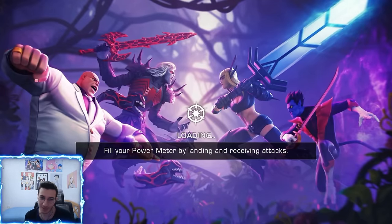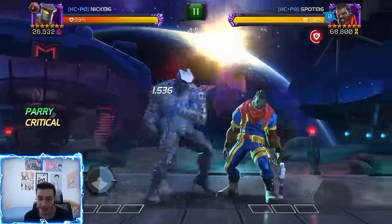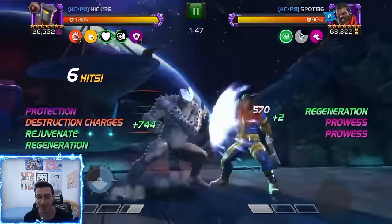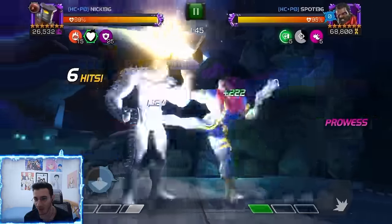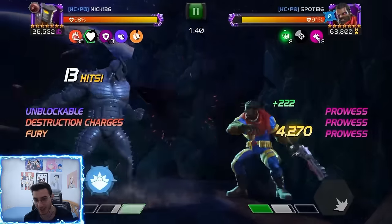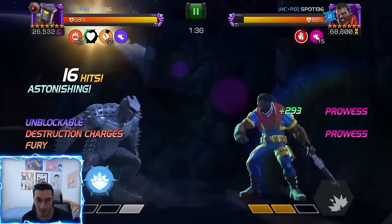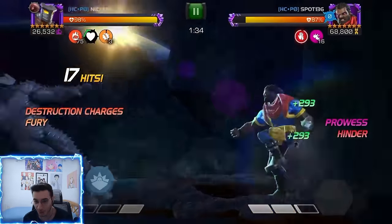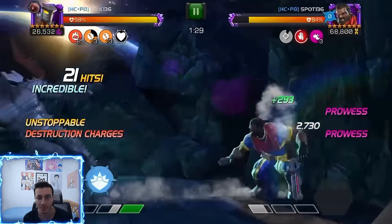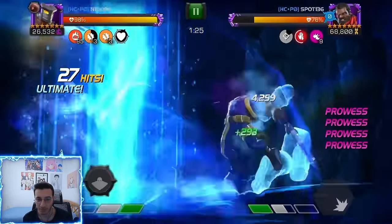I didn't want to do this on stream because I didn't know if it was going to work. This is a rank 3 seven-star Bishop and this fight is going really well. We're just trying to hit his block to make him get those buffs, which are going to build our buffs. We'll also get some power gain from that — two back-to-back special ones and we have another one ready. Doing some intercepts here with the relic.